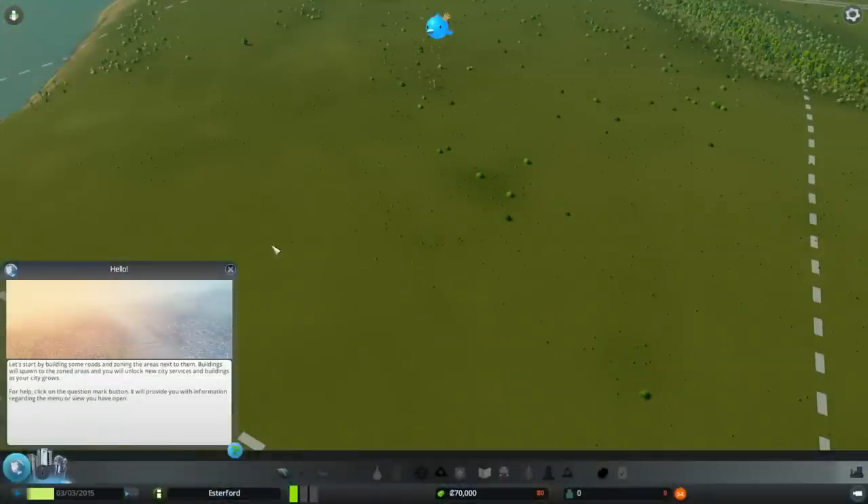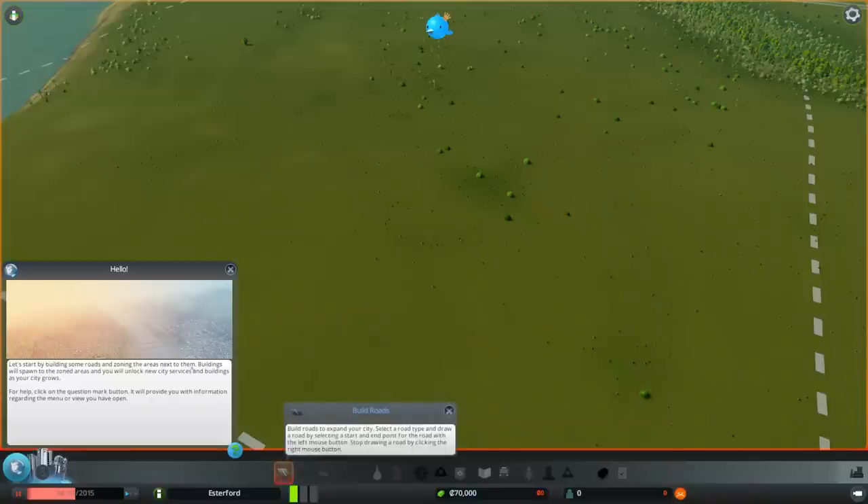And so it begins. We start the game with a friendly hello pop-up. Let me pause the game - you'll see this green progress bar going across the bottom; each time it goes across that's one day. The tutorial says to start by building some roads and zoning the areas next to them. Buildings will spawn to zoned areas and you'll unlock new city services as your city grows. This little context-sensitive advisor is pretty good.